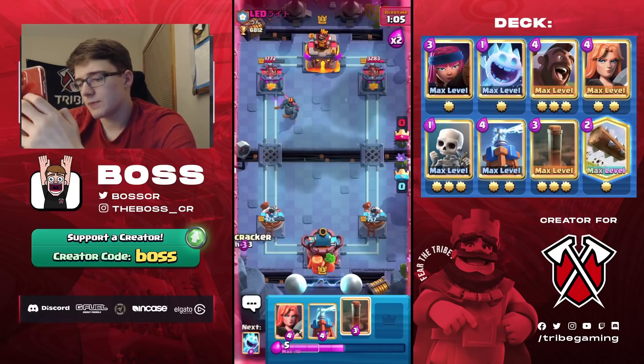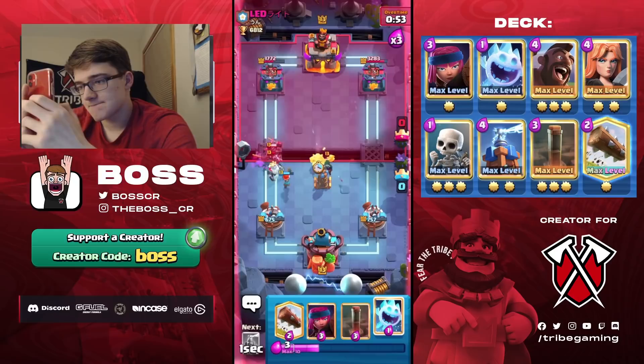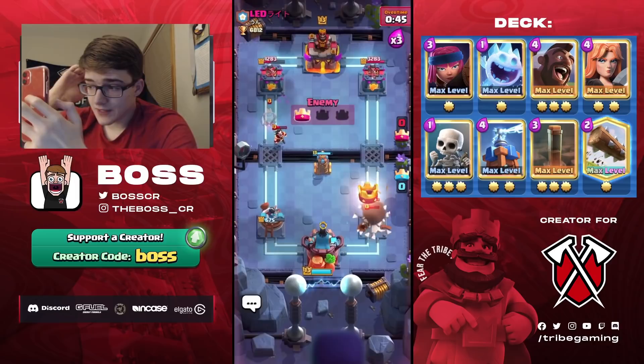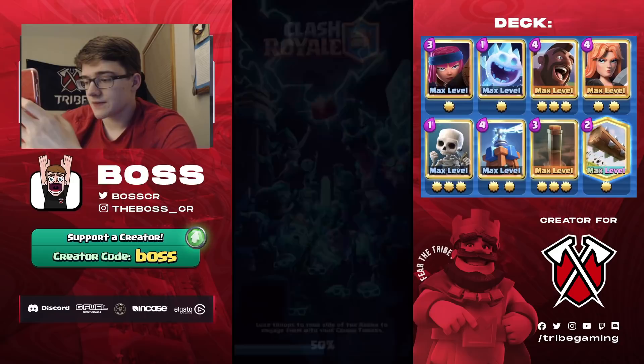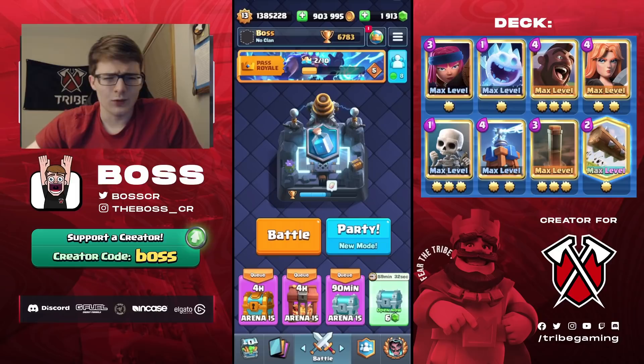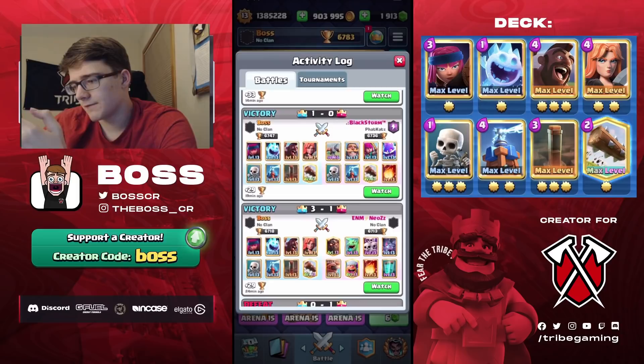The only way I win now is by getting enough Hog chip and cycling Earthquakes at the end. Going Valkyrie, need Skeletons down to distract. That's going to be game. Actually, if I hadn't missed that Tesla on the Battle Ram at the end we could have come back — the Hog ended up getting hit, we could have cycled Earthquakes and maybe got another Hog hit and stolen it.